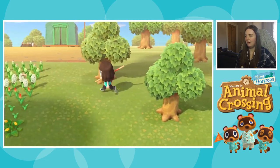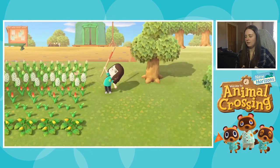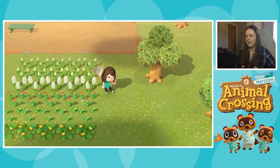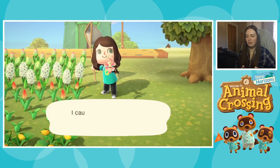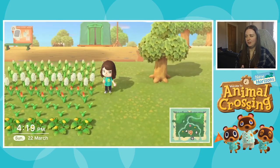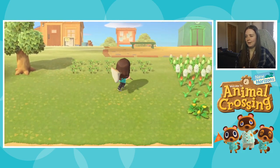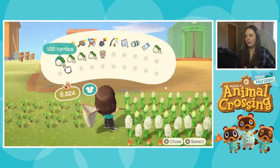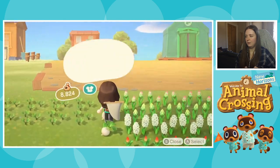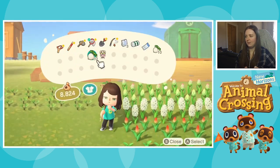I like to switch to the top-down view when I'm catching bugs because I find the perspective a little bit weird otherwise. Let me just drop my turnips here to see if there's ants in this game — I'm not sure. I haven't actually looked up the bugs and fish list because I want to be surprised and find the stuff myself.